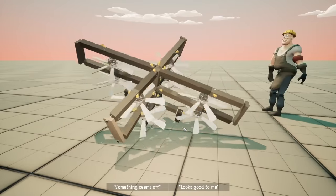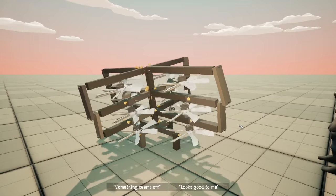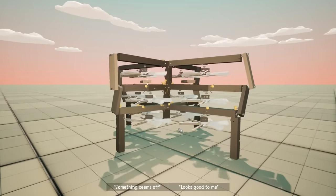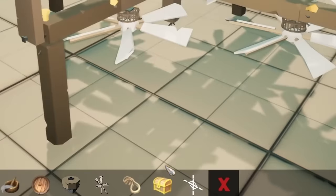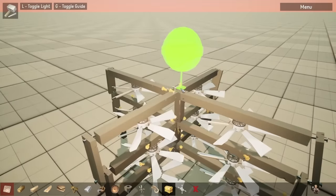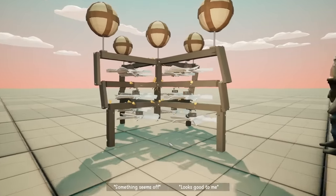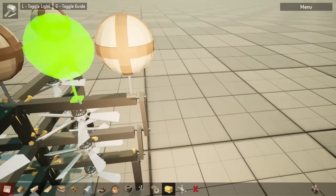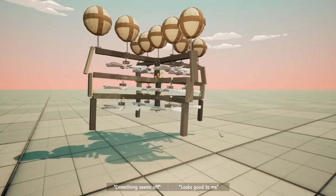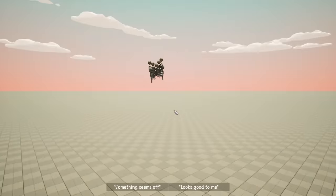Eventually I remembered there are balloons in this game. I thought they were there just for aesthetics, but I wanted to see if they'd help. Putting five of these down and trying it out again, I noticed it actually was able to get off the ground this time — this was the closest to flight I had ever been. Seeing this, I wanted to add more balloons, and trying that out, now I was lifting straight off the ground. These balloons definitely seemed to be doing the trick. In fact, this thing flew for a really long time, until eventually, way off in the distance, it slammed into the ground.